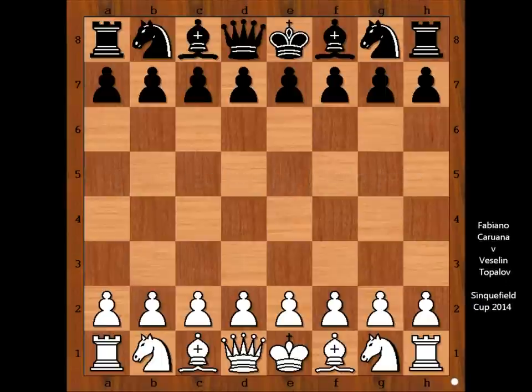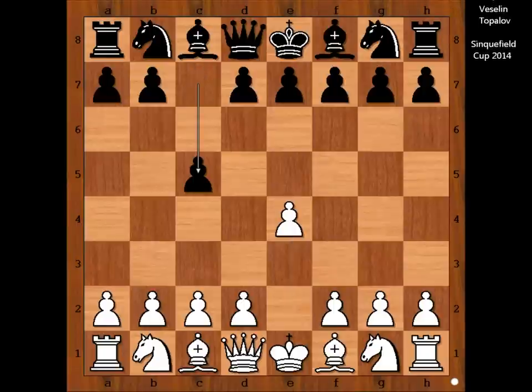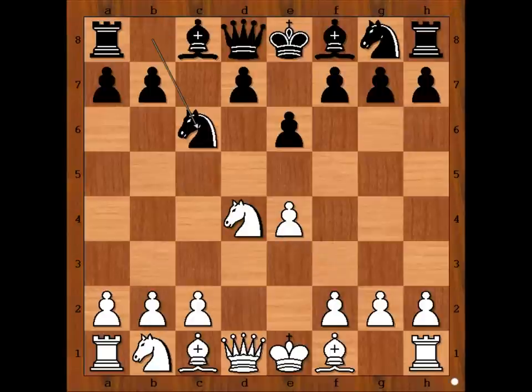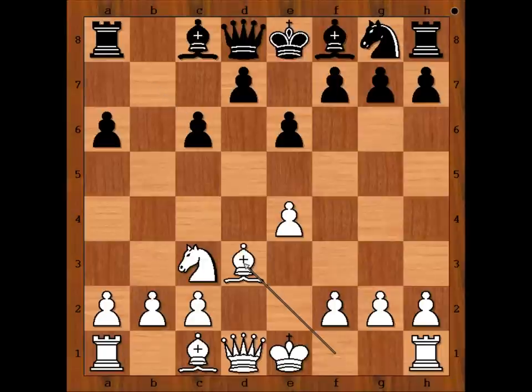Fabiano Caruana had the white pieces and he started with e4. Topalov played c5, Sicilian Defense. Knight to f3, e6, d4, c takes on d4, knight takes on d4, knight to c6, knight to c3, and Topalov played a6. Knight takes knight on c6, b takes on c6, and Caruana played bishop to d3. This is the most played move in this position; the second one is e5.